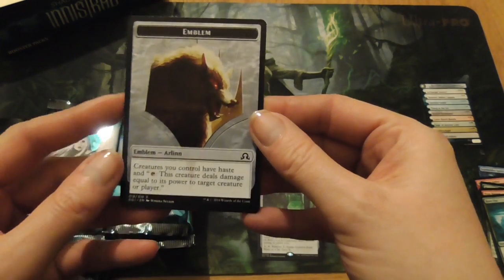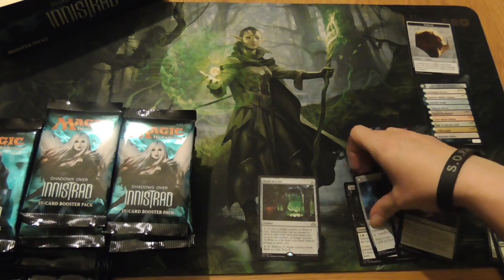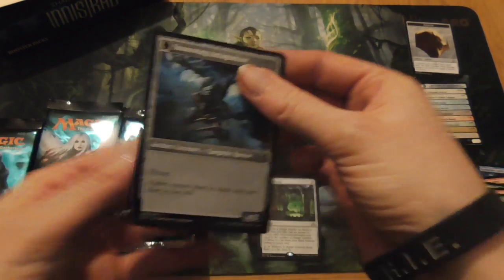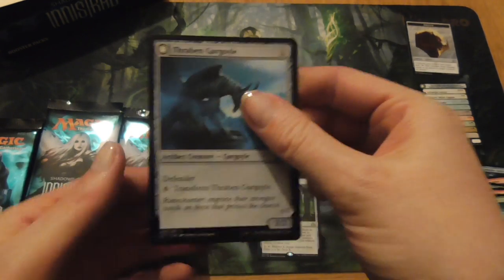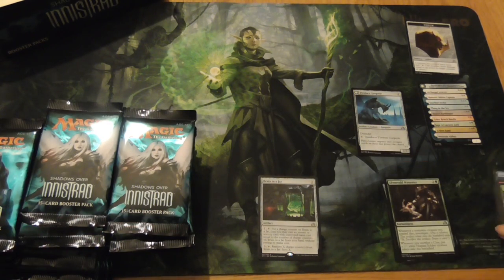And that's our emblem for Arlen. Let's just dig out the double-sided cards — you get a double-sided card in every pack. Ours was this one, the Thraven Gargoyle, which turns into Stonewing Antagonizer. Cool. I'm looking forward to trying out these double-sided cards.